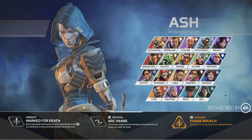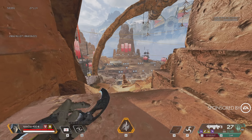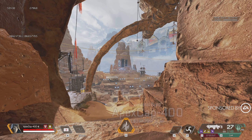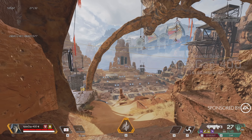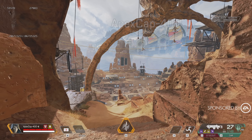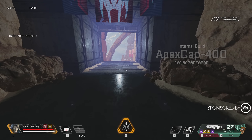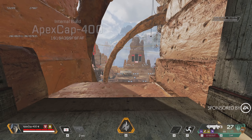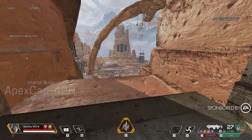Next up, we have her tactical, the Arc Snare. This is sort of like a throwing star kunai sort of thing with two blades. It'll go in a completely straight line out to effectively any distance — it just goes basically forever. Whenever an enemy is caught inside of its radius, the projectile will stop and it will tether that enemy into place, dealing 20 damage to them. A direct hit will deal 41. So there is a lot of damage potential that comes out of this ability.